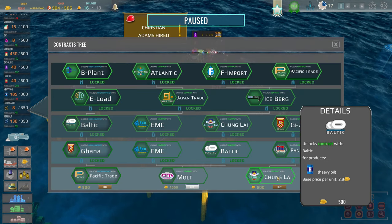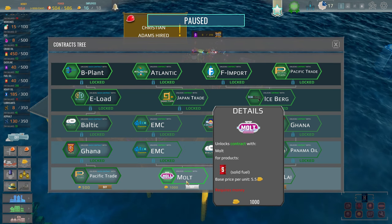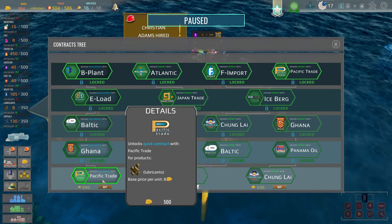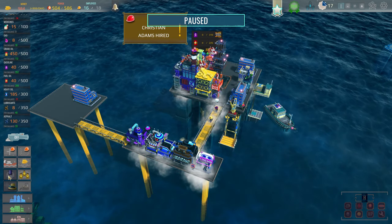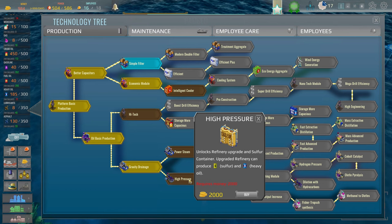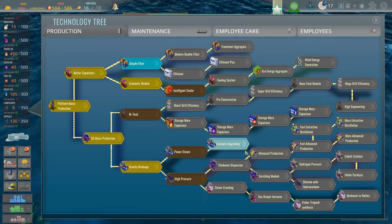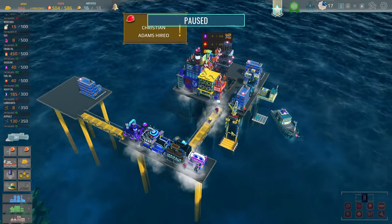Looking at contracts — we need to bring in more cash. Heavy oil and solid fuel would be good. There's one to trade lubricants but I need a lot of lubricants so we'll hold off on that. Heavy oil and solid fuel — this makes heavy oil refinery upgrades and a sulfur container upgrade. The refinery can produce sulfur and heavy oil, so I'll have to start making more heavy oil. We're down to 984 coins — do I want to unpause?